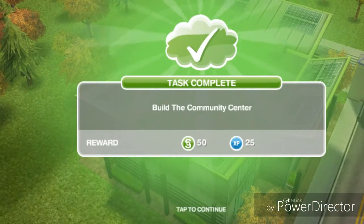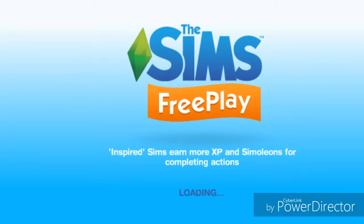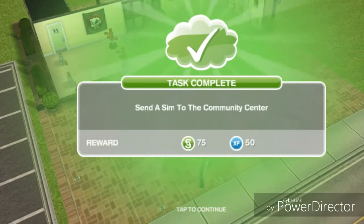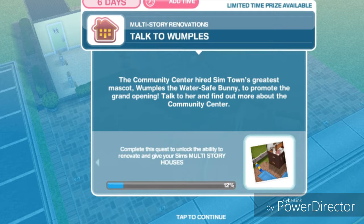We have built the community center. Now send a sim to the community center for the grand opening. We are going to use the sim tracker and just call a sim over. The community center hired Simtown's greatest mascot, Wamples the Water Safe Bunny, to promote the grand opening. Talk to her and find out more about the community center.